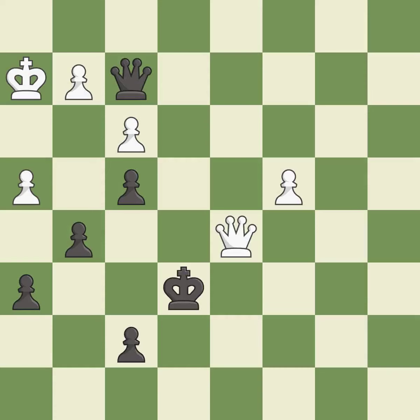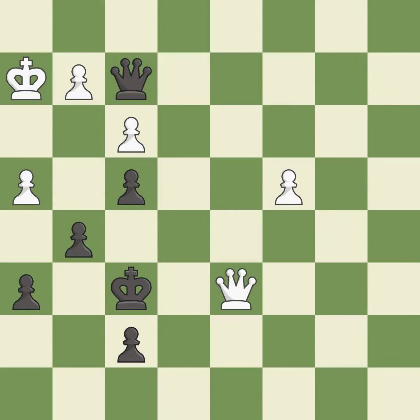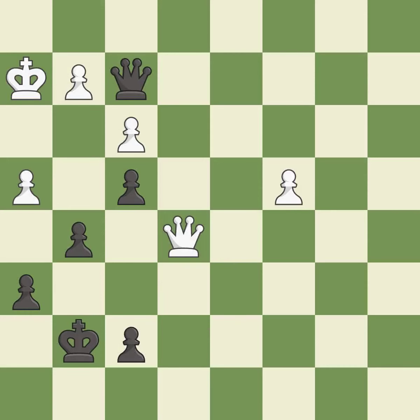This creates a threat to win a pawn — the pawn is now adequately defended. A solid choice follows. This evades the check from the queen. This threatens to win a pawn. This protects the attacked pawn.